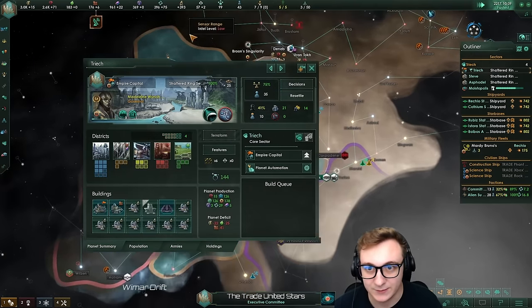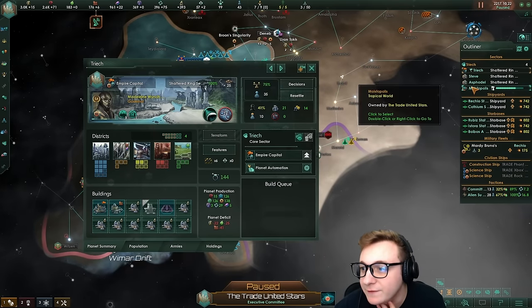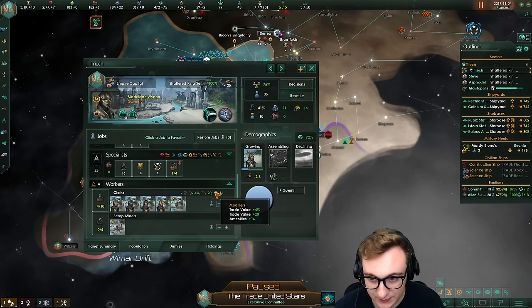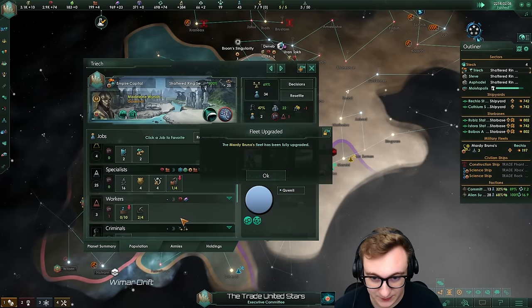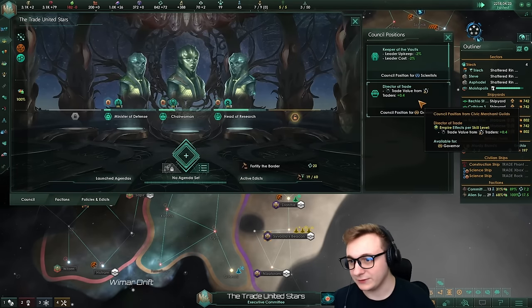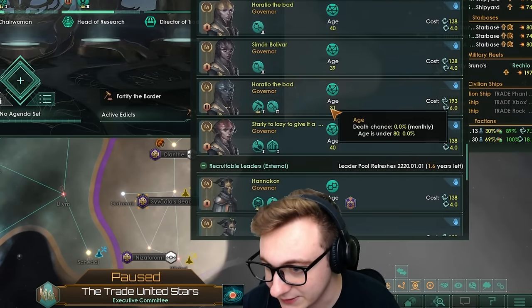We now have 16 scientists for up to 400 science. Probably want to make this minerals just so we can feed our massive alloy worlds. We also have a lot of clerks — giving 20 trade and 4%. We need alloys — we're going to switch to minerals because they give us minerals and alloys. Finally expanding the council: director of trade, 0.4 per level. We'll put our highest level on because nobody has good council trade.